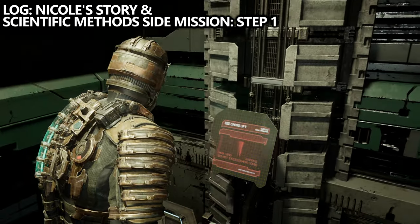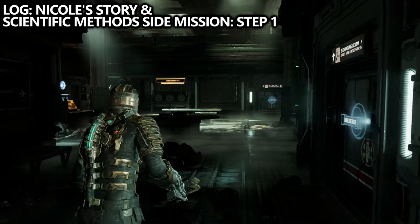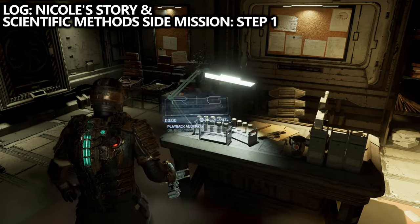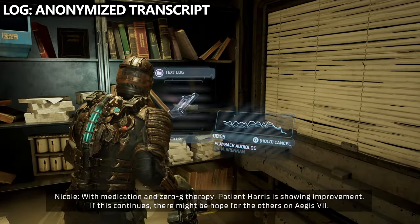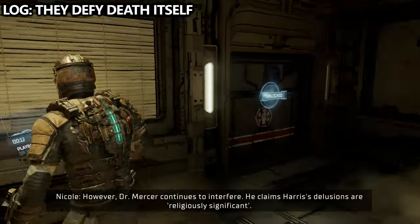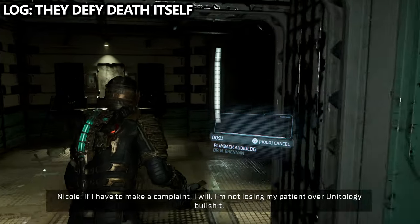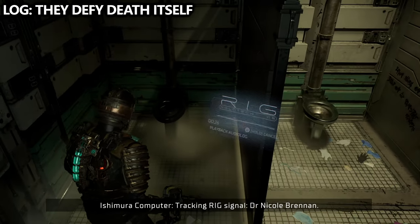After returning to the main room, we'll go find the other part we need, which is the shock pad, and head into this kind of laboratory. There will be a bunch of enemies, and then the lights will turn on. At the bottom of the elevator, go to the first room on your left and you will find a log called Nicole's Story. This is step one for a side mission called Scientific Methods — we need that log to not miss out on things later. Also in this room, you can find another log called Anonymized Transcript. Then if we head out into the main room and go to the back, there are some washrooms and shower stalls. Inside one of the shower stalls, we can find yet another log called They Defy Death Itself.